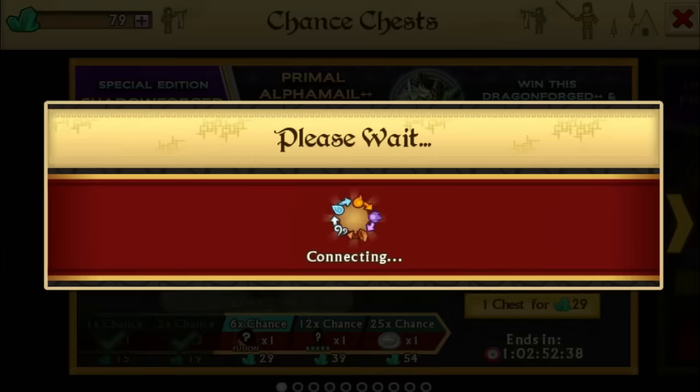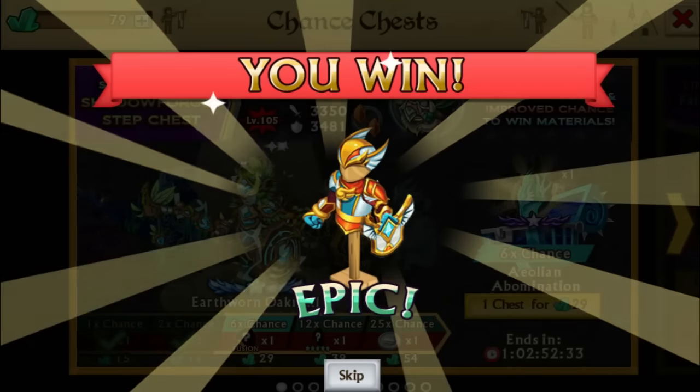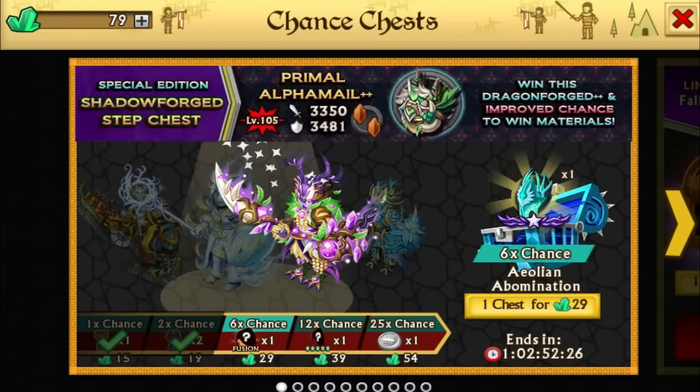Fourth chest — let's just see what we can get. An epic! That's Angelic Battle Mill. If that one is plus that, it can actually be good for him. No, it's not plus that — that's such a shame.